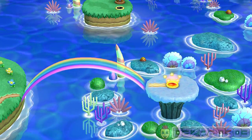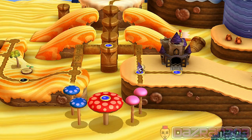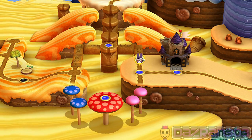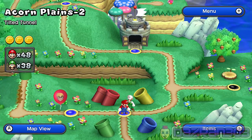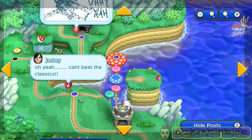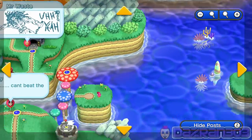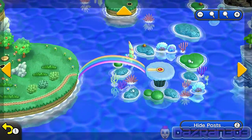Oh, rainbow! Freaking rainbow — should have known! That was a pretty good find. We picked the level first time, found it first time. If I go through the overworld, it looks like it was either that one with the pipes or this final mushroom one — maybe it led off to the sea or the water over here. But then we thought, well, that's not a level, it's like a house.